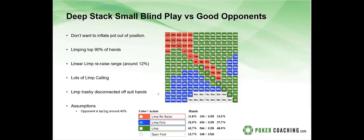The linear limp re-raising range is around 12 percent of hands — basically nines-plus, ace-jack-plus, all the suited broadways, suited connectors, and some suited one-gappers. These hands play very well at deep stacks. If you limp and the big blind isos to three-and-a-half big blinds, you're looking at a four to four-and-a-half times limp re-raise. We do a lot of limp calling with the green hands — suited aces, smaller pocket pairs, suited kings — folding only the junkier offsuit high-low hands.